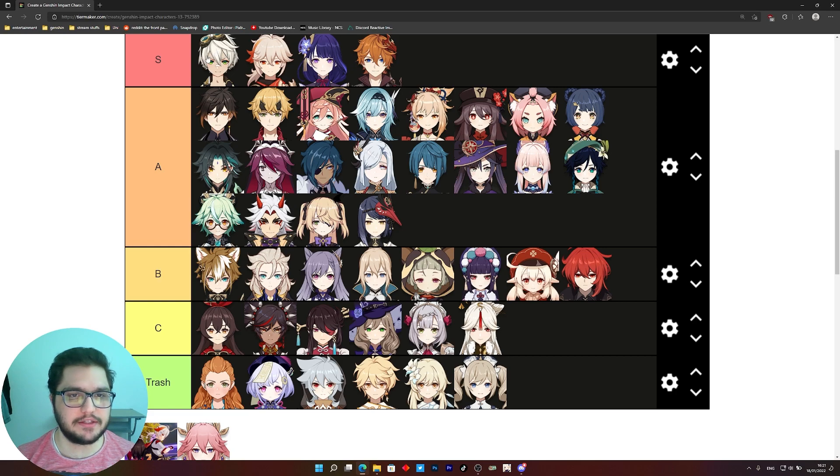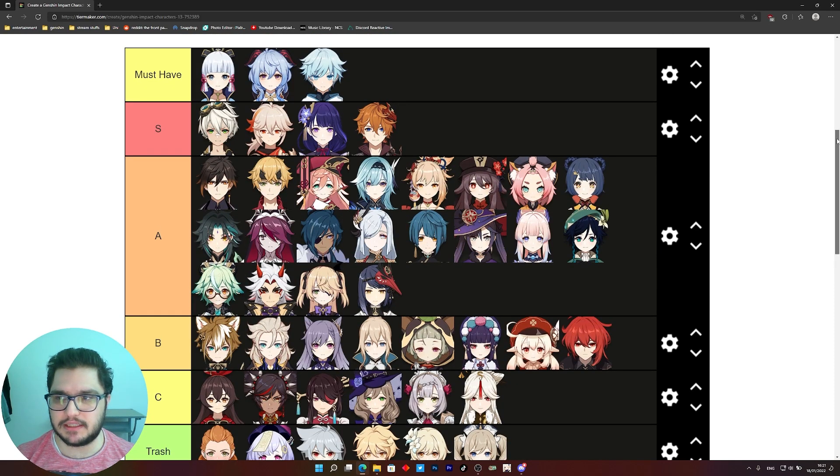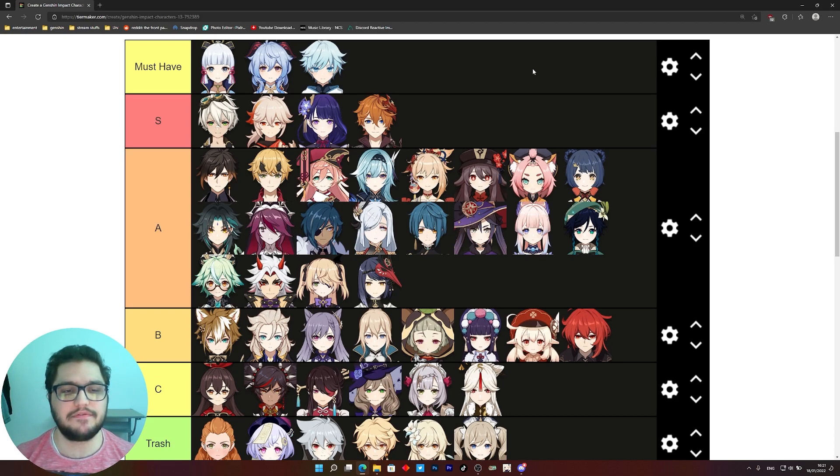For the S tier, we again see the trio that never leaves it: Bennett, Kazuha, and Raiden. Raiden can run her hyper teams against the Primo Geovishap — I personally cleared it with the hyper carry team — and you can also use the national team. Tartaglia is amazing against the Primo Geovishap with the international team. For the must-have characters, these are slated for the second half. Ganyu and Ayaka can deal with the first half against the Primo Geovishap but they're more needed in the second half where you have to freeze the heralds because they move too much. And if you have neither, Chongyun can help you out easily without any problems.